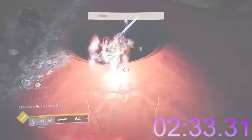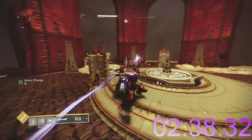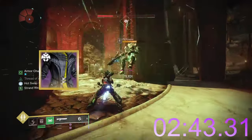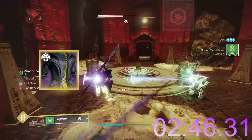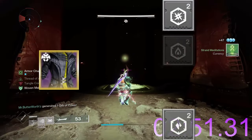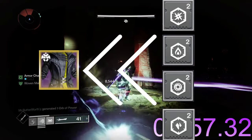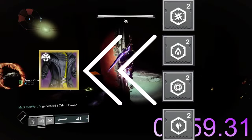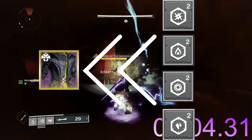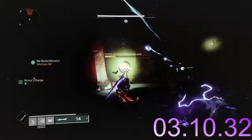Knowing the enemy race allows for a few important insights. The first is to know how to better prepare defensively. Each race has a set of elemental damage that they deal, and knowing this allows for the appropriate damage-resistant mods to be placed on your chest piece prior to the activity. For example, Scorn grenades are void and in endgame content are a large threat. In Fallen activities where Skiffs and Ketches are present, arc damage occurs and is equally deadly.